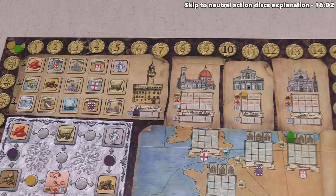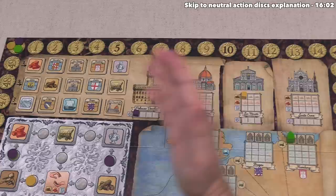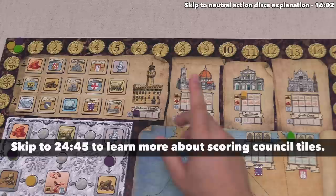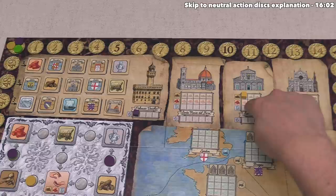You might be wondering why yellow is doing that at all - it's because there are scoring conditions over here in the city council that will score prestige for things like contributing wood to San Mariato. One of them is right over here: this scoring condition gives prestige to the player who has put the most cubes into this building on any of these rows, and currently yellow is in the lead. It's also worth noting that another scoring condition scores for having the most wood contributed to all of the buildings, so this cube is helping yellow for that other condition too.